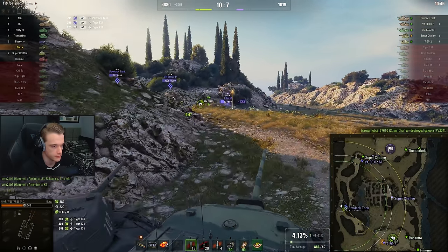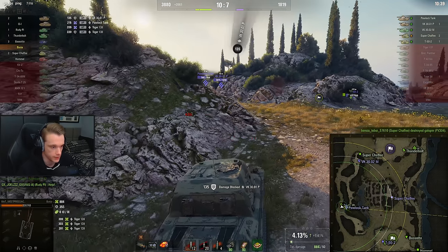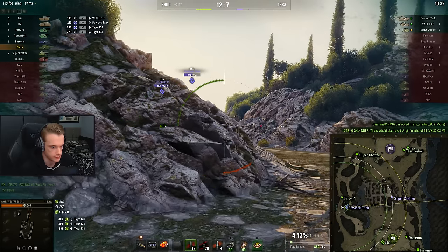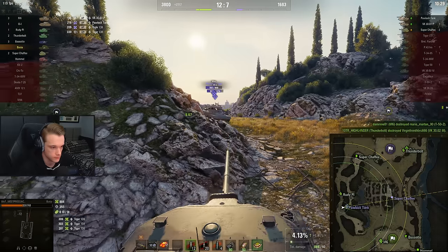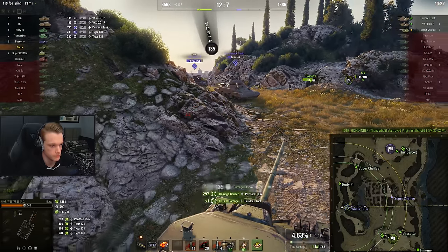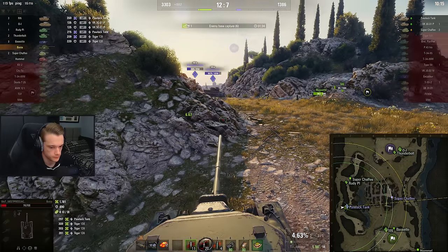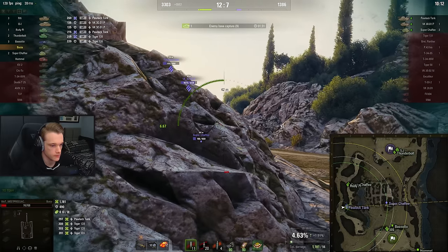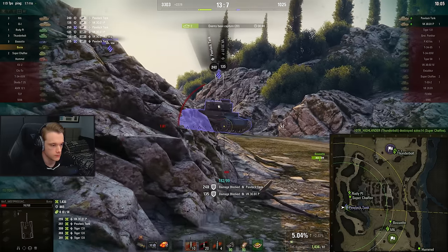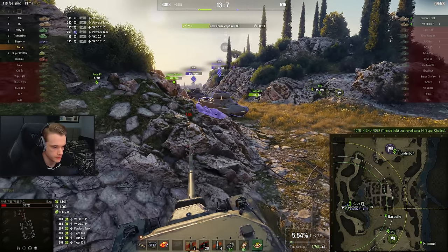One into him. He has okay DPM as well. More into his cupola. The problem now is that we get flanked. He should have just stayed up and helped out the T-34 — there was no need to come back to help me. This gun arc is really annoying on this tank, really really annoying. The gun arc being only 5 degrees makes you really struggle to hit shots.